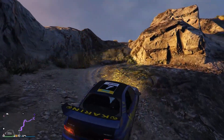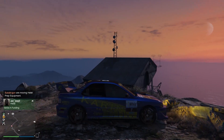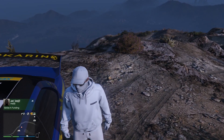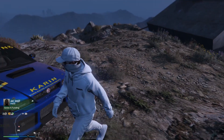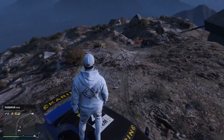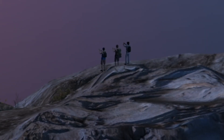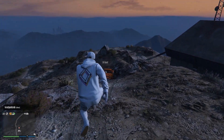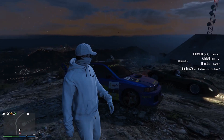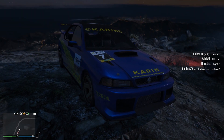That would have been close. Turn, turn - all right. Look at all those people taking pictures. He's stuck - boom! We made it up to the top of Mount Chiliad inside this beautiful 22B Subaru, or GC8. I don't know what it is, but we made it.